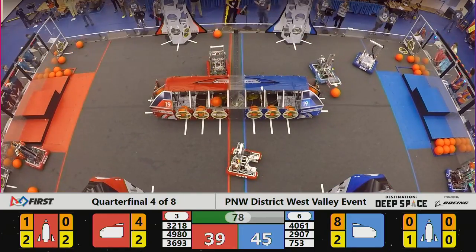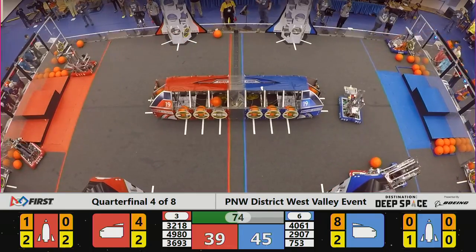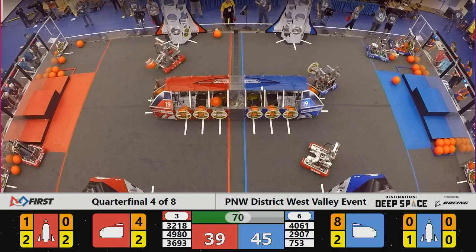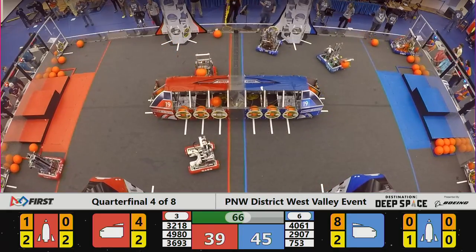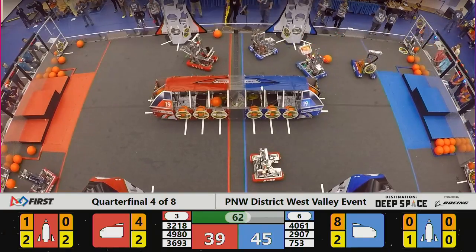Into the cargo ship. Red Alliance cargo into the cargo ship. Cyborgs being defended heavily. Over at the Red Alliance, another cargo lined up for the cargo ship. The Blue Alliance scores another hatch.